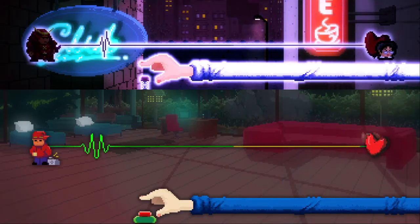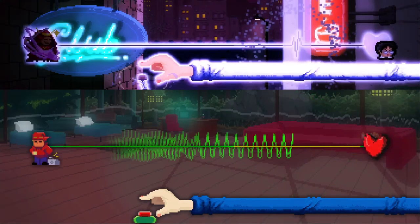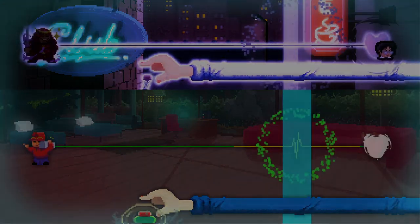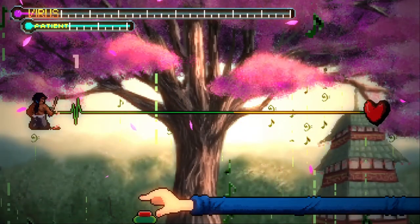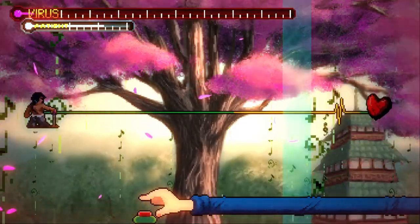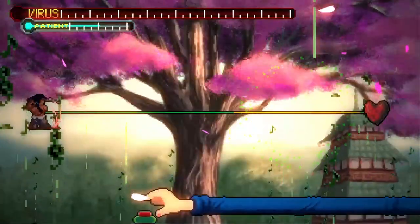The real showstopper, gameplay and presentation-wise, would have to be the boss battles, each one testing the unique skills you've learned from its respective act. The first boss, the Battleworn Insomniac, is sort of a tutorial boss. It tests your ability to retain rhythm no matter what's happening by distracting you with notifications, glitching out your heartbeat, and even muting the music. It's such a unique concept that I haven't seen in any other rhythm game, and was sort of the selling point for me that this game was really going to be something special.